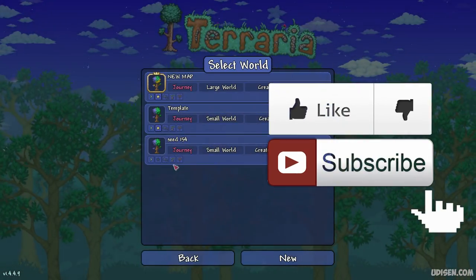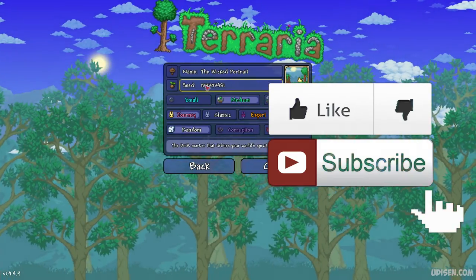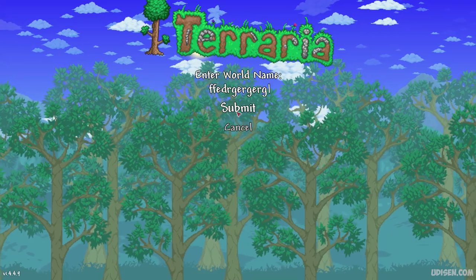Step number one is the usual copy seed, which you can find in the description section below. After that, create a new world using the seed. Paste in these numbers and submit. Any type of world name works.